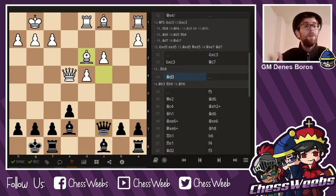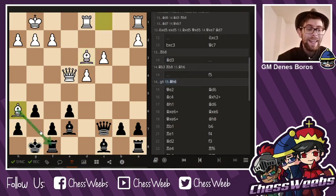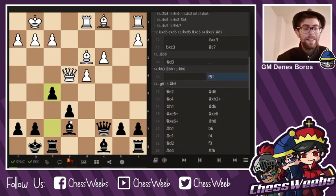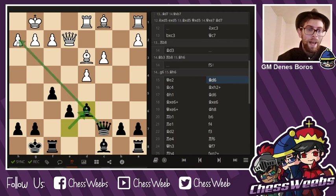Bd3 — and here comes the big question: how to actually deal with this situation? If I go g6, then there is the idea of Bh6 and my king is going to face big troubles on the kingside. So I decided that after Bd3, I should just go f5. Yes, that will weaken the pawn on e6. However, it closes down this battery forever — that's never going to happen. And meanwhile, I do have my own targets on my opponent's queenside. Bishop d6, setting up my own battery and also eyeing the c-pawn.